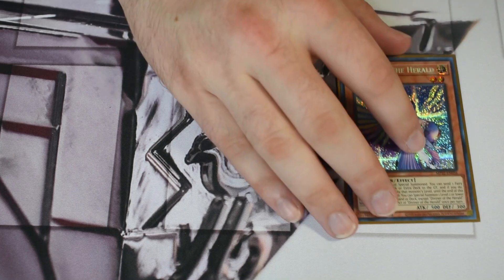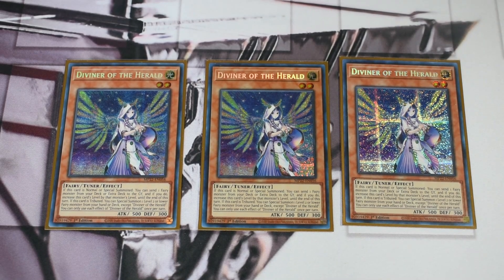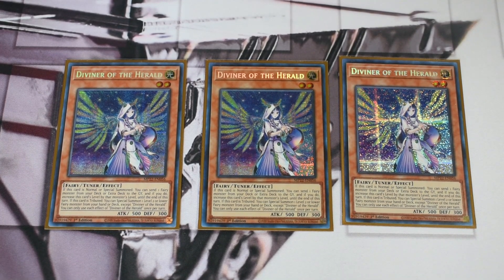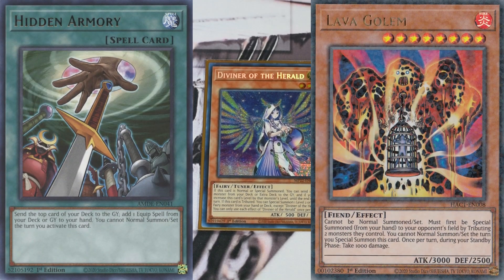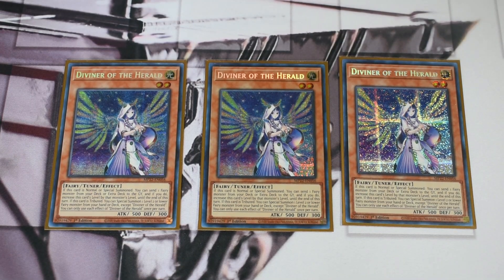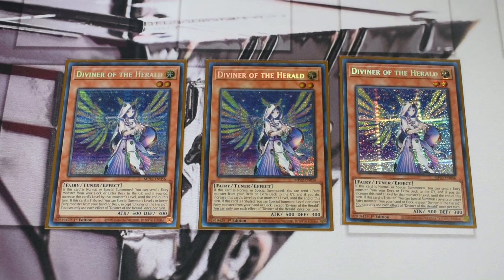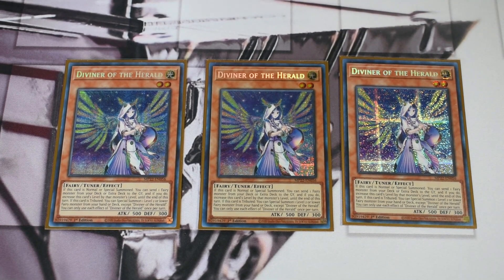Starting with the main deck — I'm personally a fan of Diviner as the best normal summon the deck can have. The Makanko normals are pretty solid too. You've seen builds with Hidden Armory and Lava Golem, but the other way is just having no normal summon. With my luck I still see the Makanko monsters quite a bit, so I went with the normal summon build. Diviner is just insane — great synergy, works with Ohime to make Beatrice or synchro into Power Tool Braver Dragon.